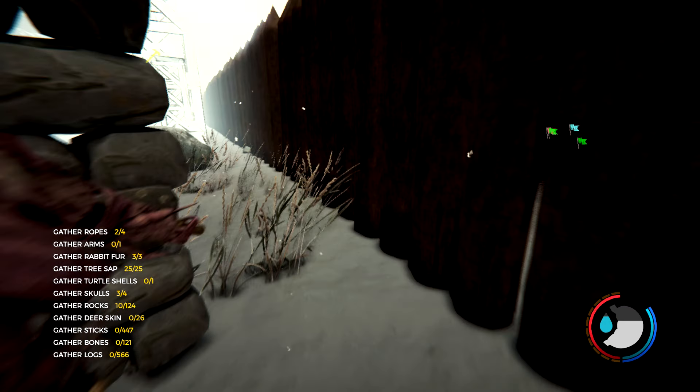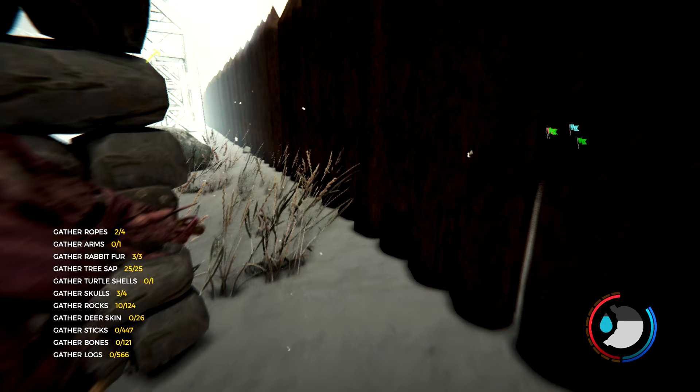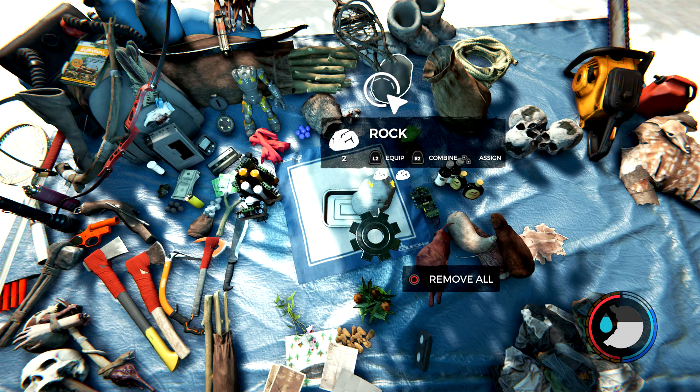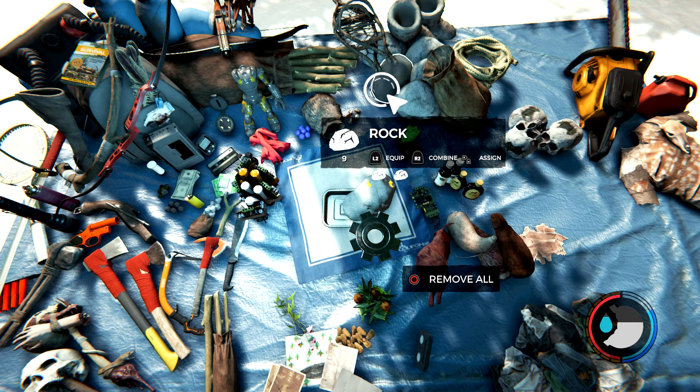To duplicate rocks, you will need at least two rocks. I already have some rocks in my inventory, so I'm just going to go ahead and go over to the log holder. You will need a log holder and the tin tray as well to duplicate rocks. So I'm just going to go ahead and get all the sticks out of the log holder. Just go ahead and place the rocks in the log holder, make sure you have none in your inventory, then pick at least two up, then combine one rock and combine the metal tin tray, and then just go ahead and spam R2 with the combine button on the rocks.